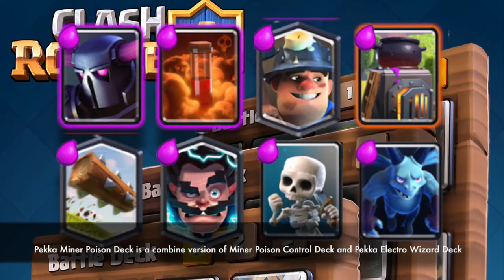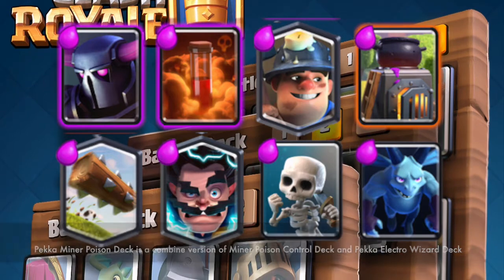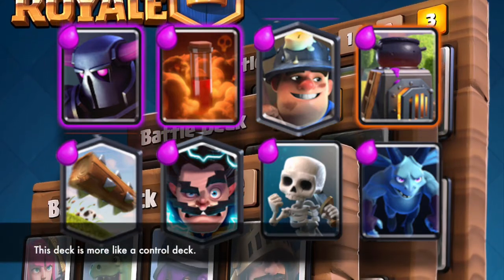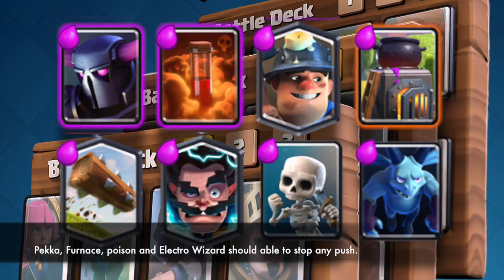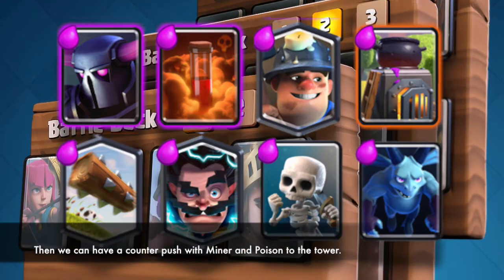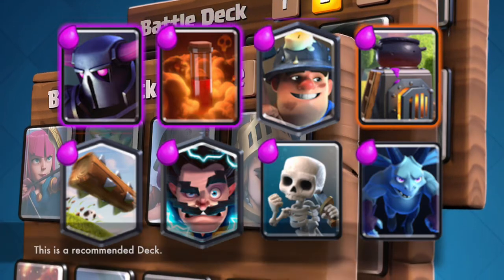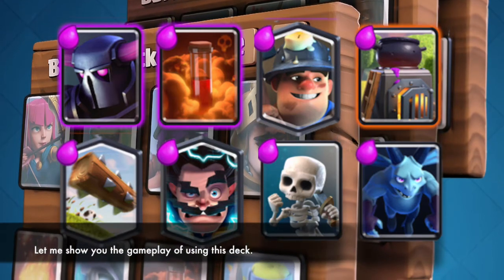P.E.K.K.A Minor Poison Deck is a combined version of the Minor Poison Control Deck and P.E.K.K.A Electro Wizard Deck. This deck is more like a control deck. P.E.K.K.A, Furnace, Poison, and Electro Wizard should be able to stop any push. Then we can have a counter push with Miner and Poison to the tower. This is a recommended deck. Let me show you the gameplay of using this deck.